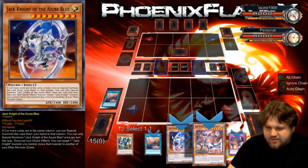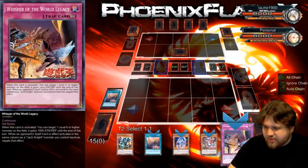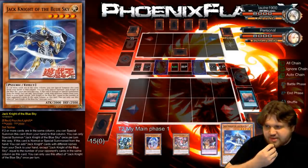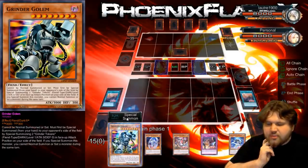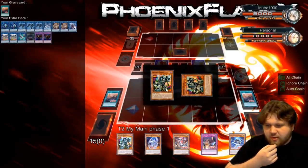So I'm going to activate this. I'm going to discard — I just kind of want to discard the other cards by the World Legacy, honestly, because I can move this and move this, but that's not the Reborn card, so we'll just discard this. That's Jaxknight of the Blue Sky — that's actually really good. So I'm going to special summon Grinder Golem. I'm going to give myself a token here and a token here, and give my opponent the Grinder Golem.